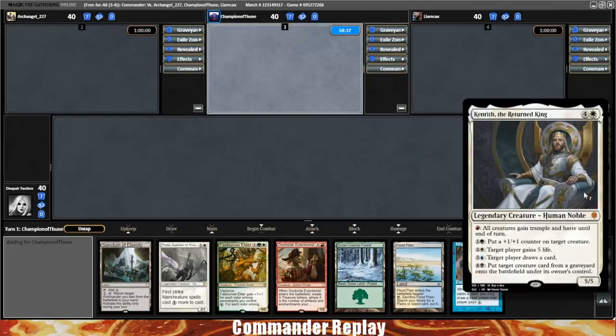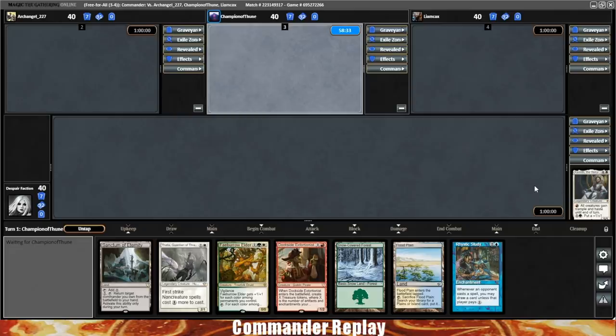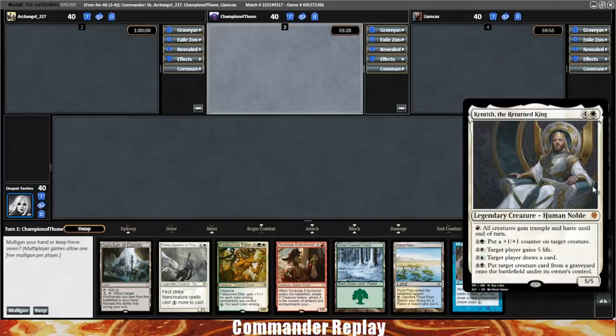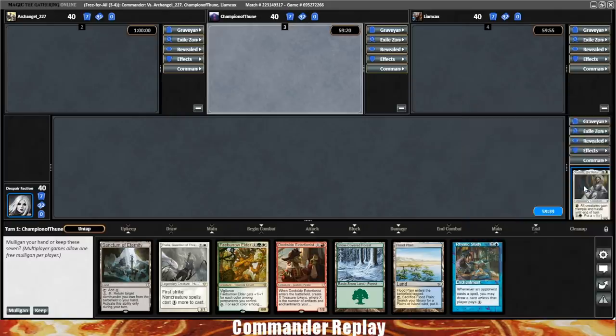Welcome back everyone, playing some Kenrith the Returned King Tutorless Combo today. Today's decklist comes from Patreon supporter Jared — they've been wanting me to play this deck for a little while. This is a Protean Hulk combo deck that searches for infinite mana with Pilla Palla and Grand Architect, then brings Kenrith into play to have opponents draw out their libraries. There are no tutors in the deck, which is an odd place to be — probably used in a setting where full combo is too strong. Pulling the tutors out does water down the power somewhat, though there's still really good card draw. It adds more of a luck element, giving opponents a fighting chance.